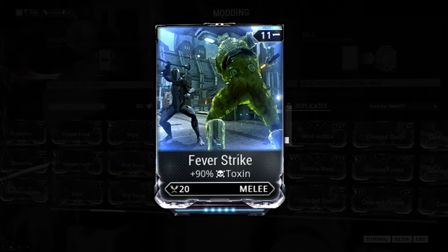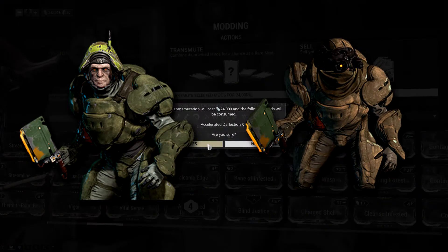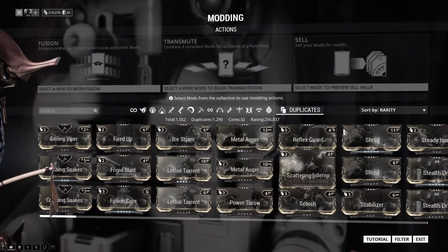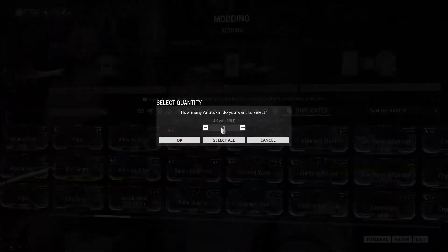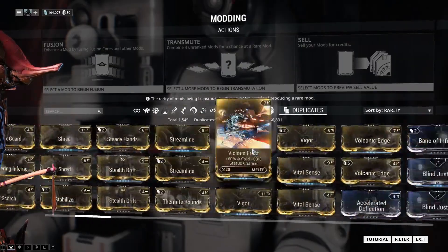For those of you who don't know, Feverstrike is an uncommon mod that increases the toxin damage of a melee weapon and drops from Arid Butchers, Frontier Butchers and Hive Sabotage Caches. The reason why so few people have Feverstrike is that you have to farm for enemies on Earth or Mars, restricting the planets you can get it from. Butchers are uncommon spawns and as Earth and Mars are low level planets, not many enemies spawn in the first place.